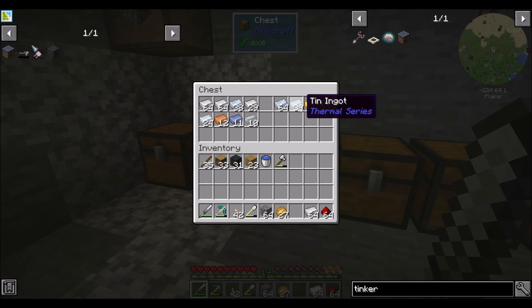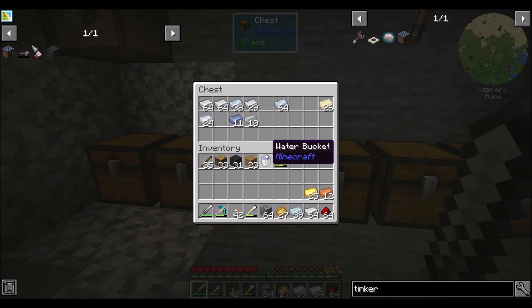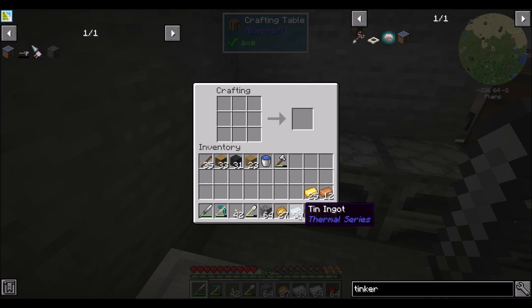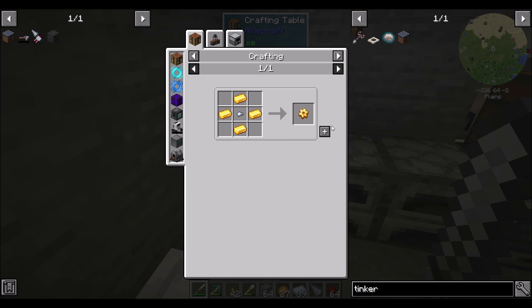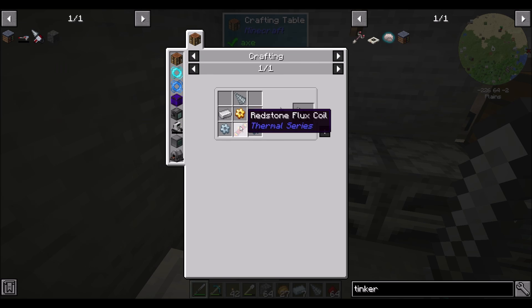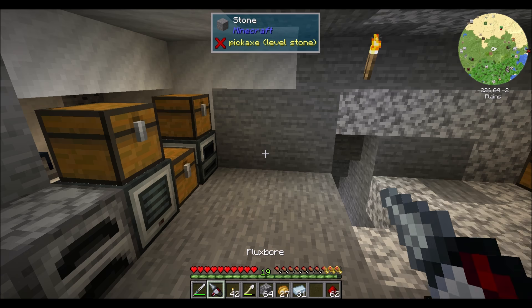Iron — that's osmium, we don't need that yet. Tin, copper, gold. We're going to need a nugget or two. So for the Flux Bore itself we're going to need the drill head, a copper gear, and two tin gears. And that should be a Flux Bore. Hooray! Flux Bore, ready to roll.